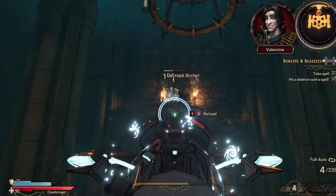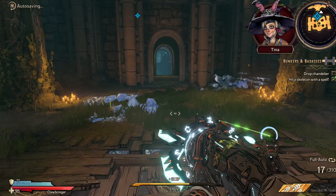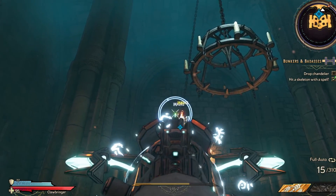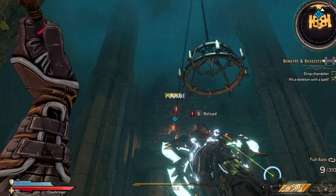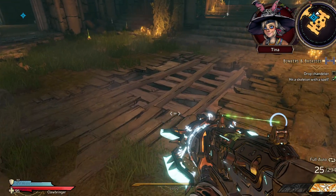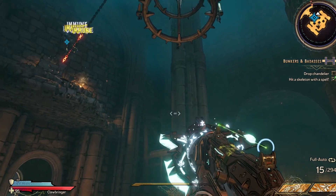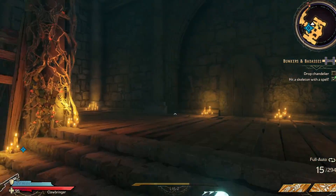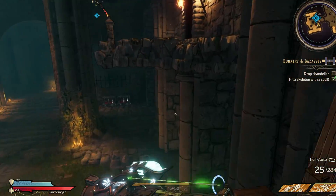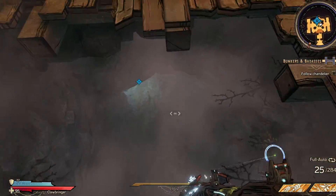Now how do we get into the tomb crypt? There's gotta be an entrance around here somewhere. This should do it. Okay — melee the chain, gotcha. There we go.